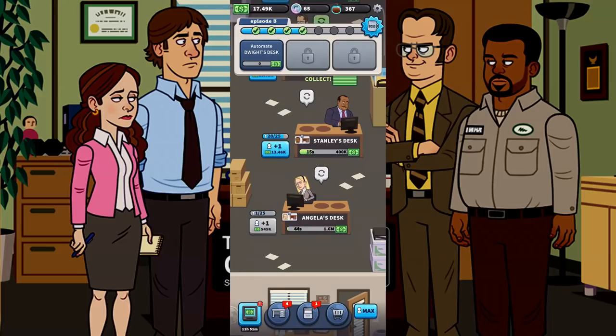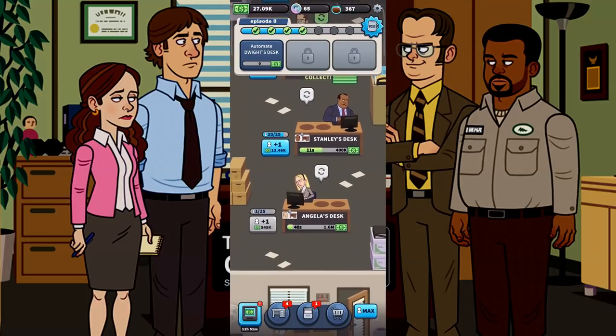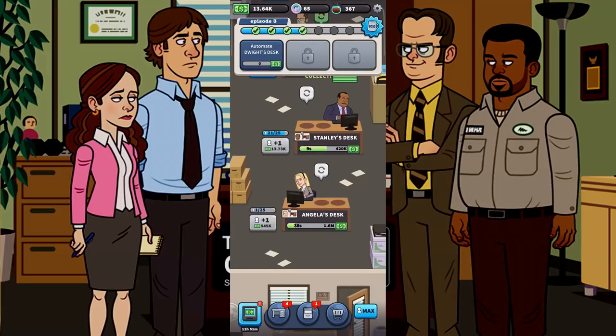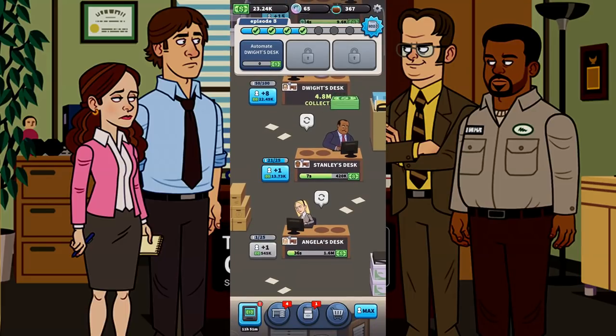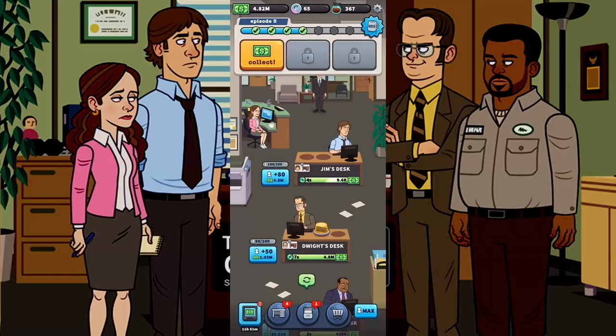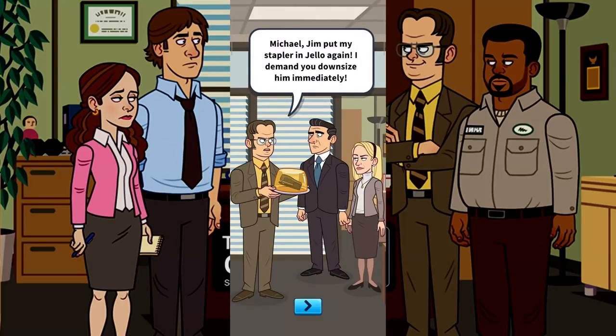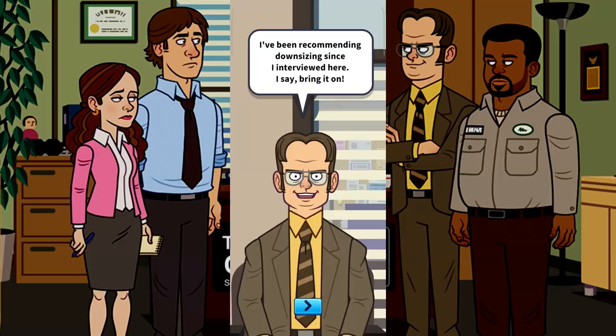Now we can activate Angela and get her to work. Dwight's desk is automated so I can focus on Stanley and Angela. Let's get 25 leads for Angela. In the game dialogue: Dwight, Jim put my stapler in jello again — I demand you downsize him immediately. Dwight says he's been recommending downsizing since he interviewed there and is happy to bring it on.